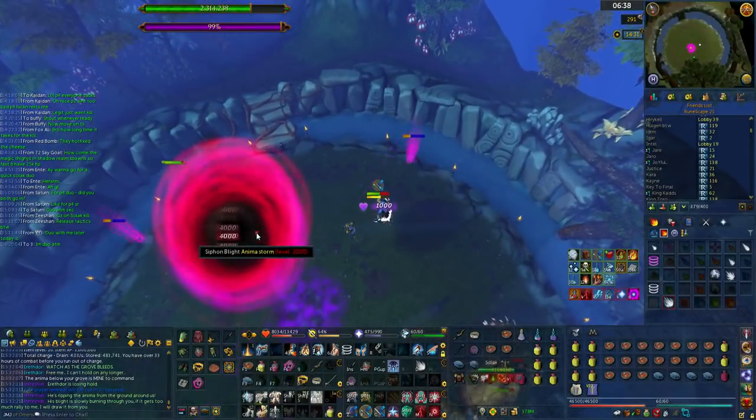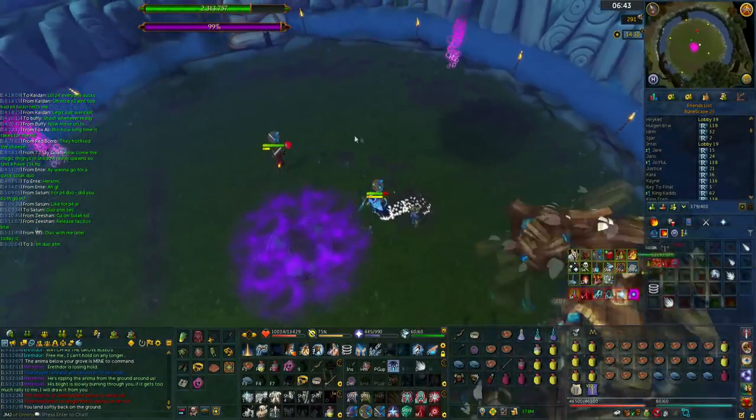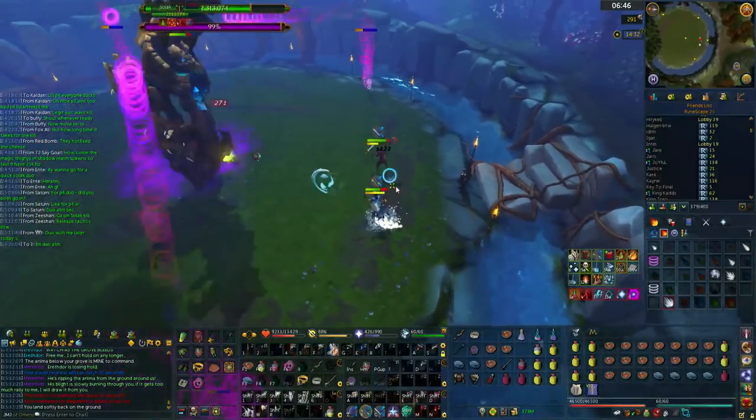When you kill one of these it will emit a dome, and if you stay in that dome it will put you up and give you the chance to click on the shadow ball, as you can see on screen.